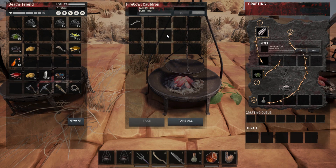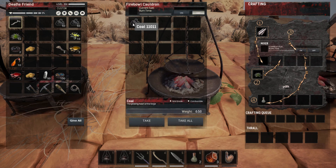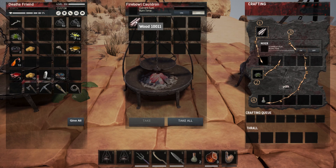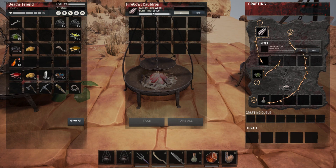Moving on to branches — a branch has a burn time of 16 seconds. However, it appears one of the updates did away with branches as fuel. Interestingly, the wiki shows branches at 16 seconds, which is the same as wood. If you hit up this cauldron and turn it on, you'll see burn time of 16 seconds for wood.